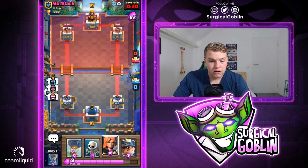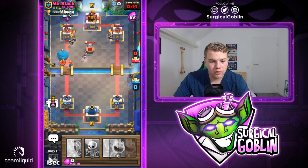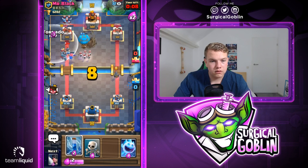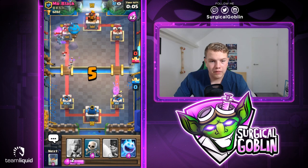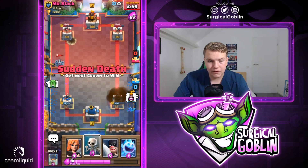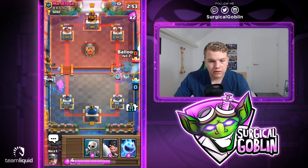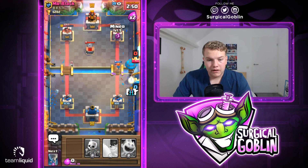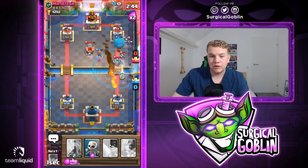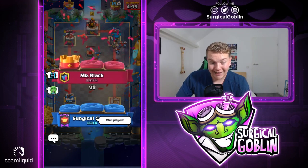He goes with fireball — right now we only have one chance. He has tombstone. Let's go with valkyrie and balloon but he'll easily defend this. Let's go with miner towards the tower. He goes with mega minion already. Let's go with tornado, zap — the mega minion was able to kill the balloon. He still needs one more fireball. Let's go with valkyrie and balloon like this, then miner towards the tower. I think we might be able to win but I don't think so — he cycles pretty quick. Definitely a really tough matchup.